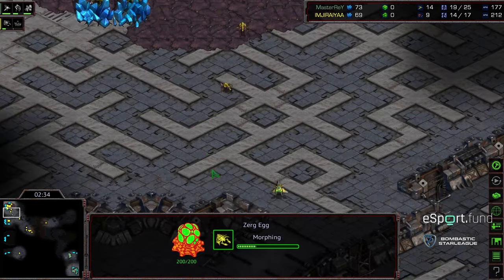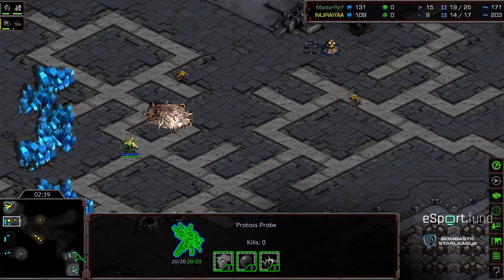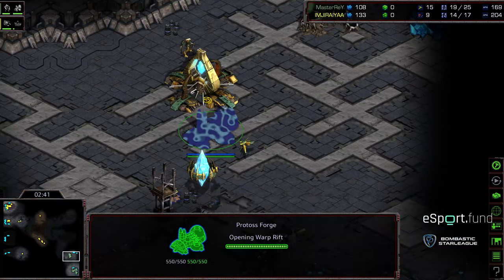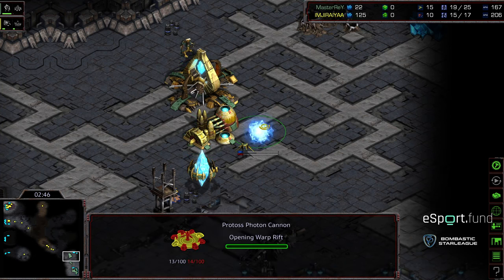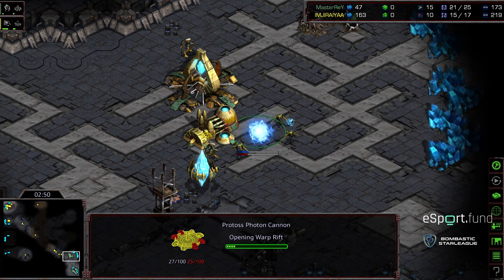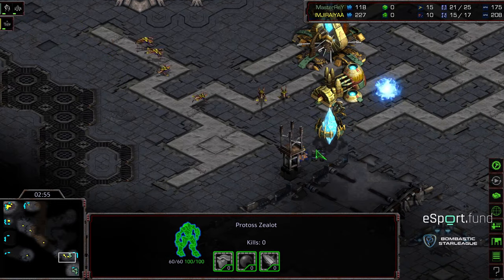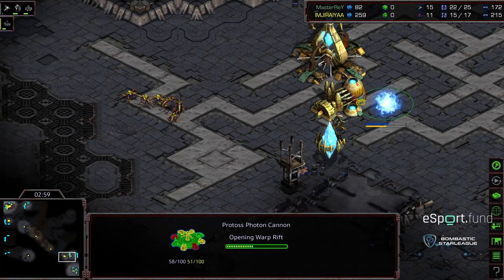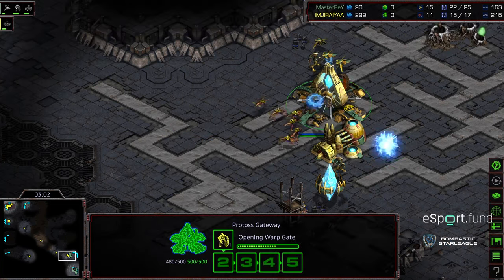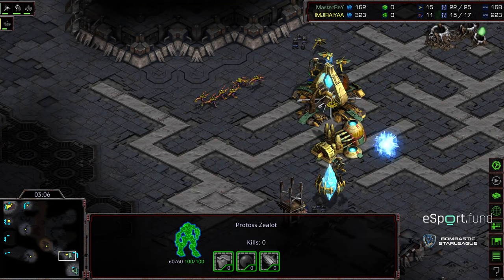Eight zerglings dedicated from Jiraiya, so he's really going for it right off the bat. He does have that natural expansion hatchery that Master Ray didn't really bother to harass. Second zealot produced — it's going to want to get in the stalwart line, and a first cannon is in production. But the zerglings should be here before this first cannon, so this could be the deciding factor right now. The zerglings see the cannon, they back off, then start working on the gateway to get a little damage before that cannon warps.